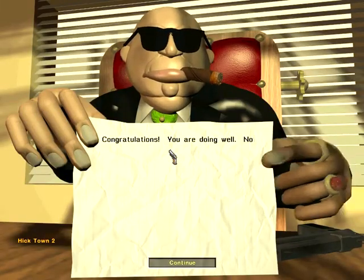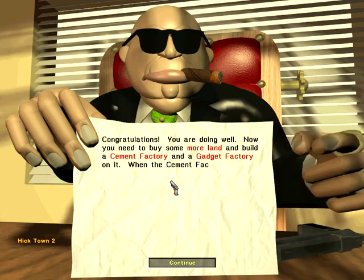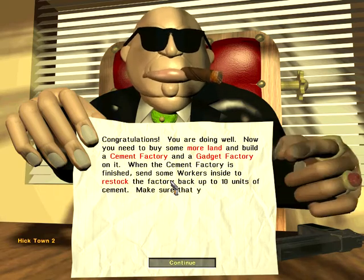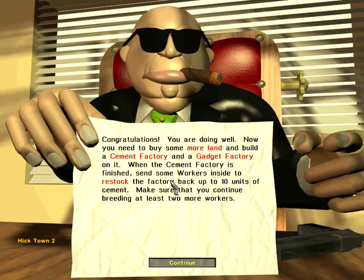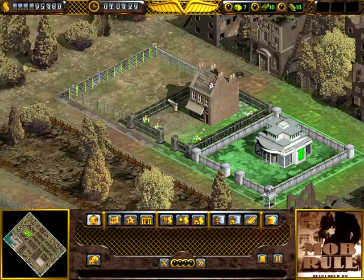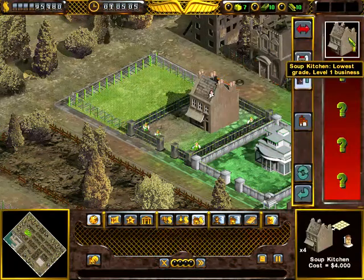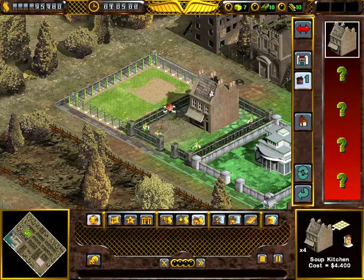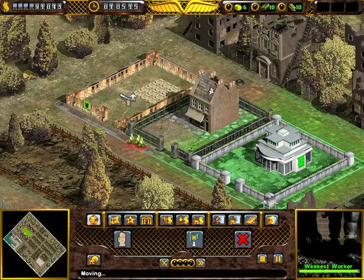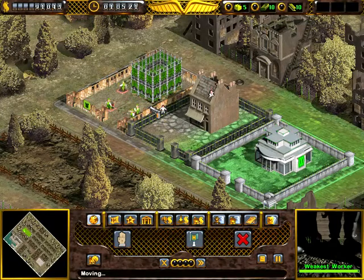So now — buy some land and build a cement factory and a gadget factory on it. When the cement factory is built, get some guys inside and restock it back up to 10 units. And don't forget, make sure to breed at least two of the workers. Alright, so now we gotta buy some more land. We need to build a cement factory and a gadget factory.